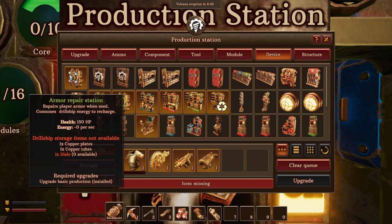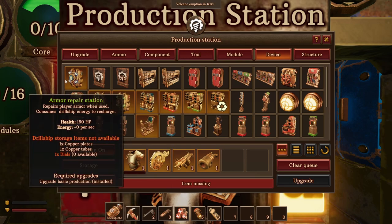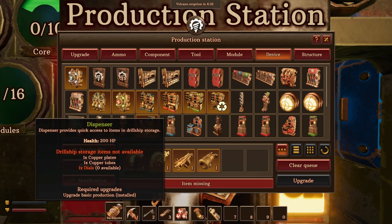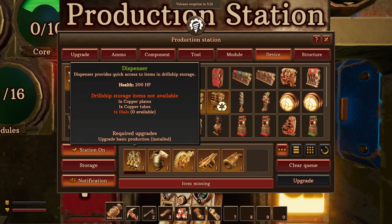For new devices: the armor repair station works the same way as the healing device but for armor, so you don't have to put on another piece of armor to recharge it — just press the button. The dispenser is also a great convenience device — you can take ammo and any tools you want directly from the storage, and it's available immediately as a device in your drillship. I want to make one right now. For the dispenser we just need a dial.